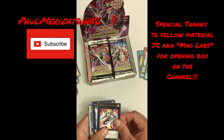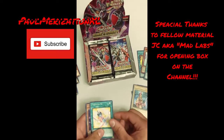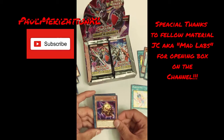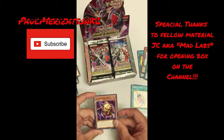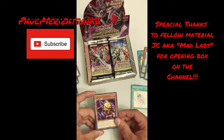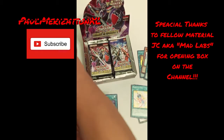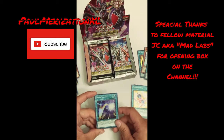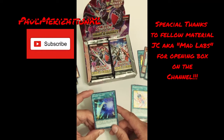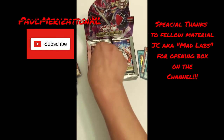Pack number four. We got Number 0 Utopic Future, some more Hope, Eternal Bond, Queen's Knight, Pendulum XC, Golden Eyes Idol. Now this is one of the rares I'm super excited about — like most fellow materials, I'm pretty fond of fusion mechanics in Yu-Gi-Oh. I'm also pretty fond of the tentacle monsters that come from this one very specifically. We'll just set this over here. Since I already went ahead and showed it, we got some Hyper Galaxy — I'm not necessarily a huge fan of Galaxy Eyes but this is really good support.